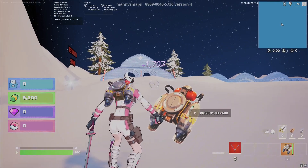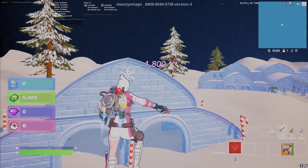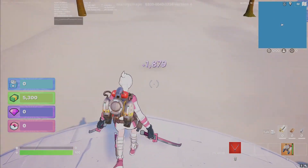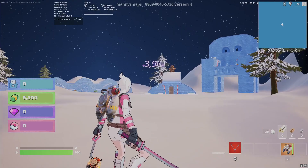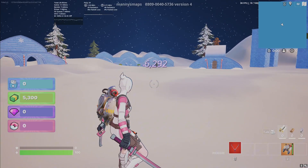Alright, first one — we're going over here to this building on the left. Go up to the top, and just like that in the corner, you're going to find that XP button. Already we're up to 3,000 XP. Last time I was at 10,000 at this point. As you can see, I'm close to the cap.